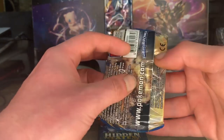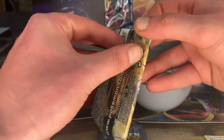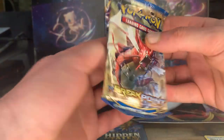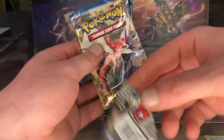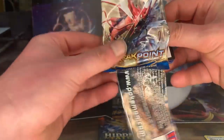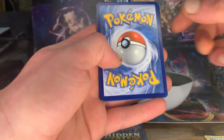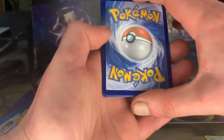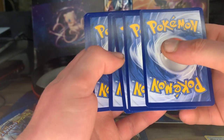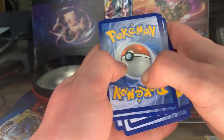For the second pack we're going for the Breakpoints. Let's see if we can get into it without actually destroying anything. There we go. Get rid of the code card — is it three from the back, four from the back? Three from the back, okay good.